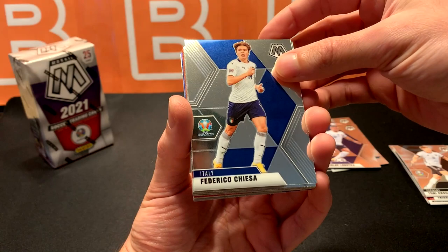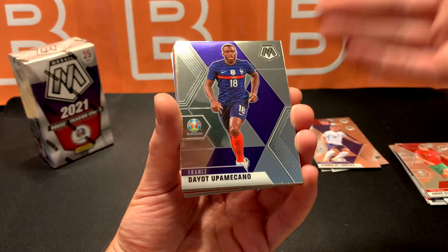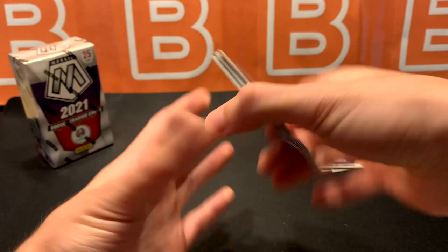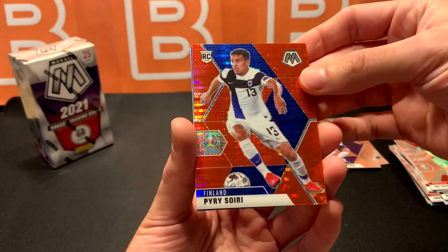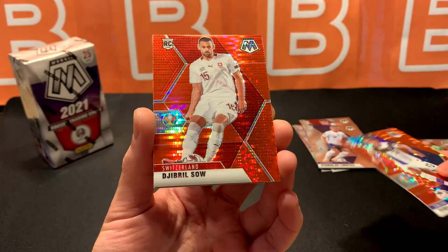Thiago, Toni Kroos, Chiesa for Italy, Mbolo, Ampadu, Silva. I know they said 25 cards but I'm not used to going through so many cards all at once — this feels super long. Where are the pulsars? I think we're almost there. Rui Patricio. And here we go — Mosaic Pulsar. First one is Slovakia, Skrinyar. Second one, Finland, rookie, Sawiri. So two reds — actually three reds. Unfortunately no golds in this one.